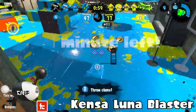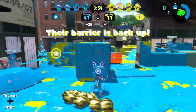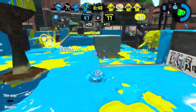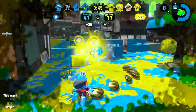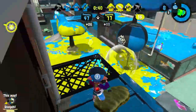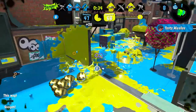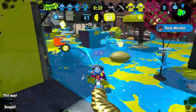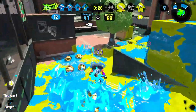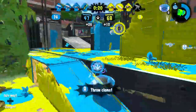Kensa Luna Blaster — I want to say this is good. The next patch will probably make it really good. Fizzy Bomb and Ink Storm — that's just good. The main weapon itself feels like it gets carried by the sub and special. Fizzy Bomb is a really good sub — it's kind of like Curling Bomb in that it can allow you to get to places. Ink Storm on a weapon that doesn't do a lot of turf coverage by itself is pretty good. It's just niche. Could be better in the next patch, maybe up to B tier or even A tier for all we know.